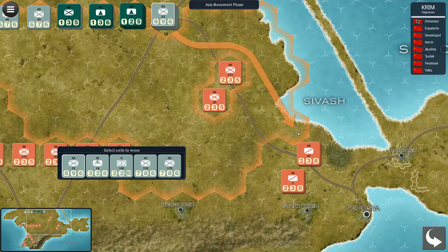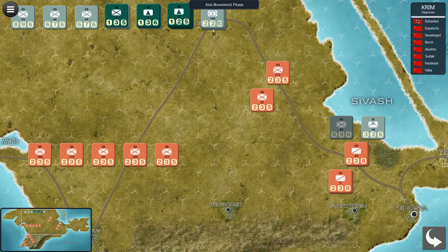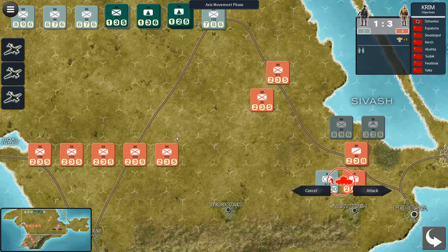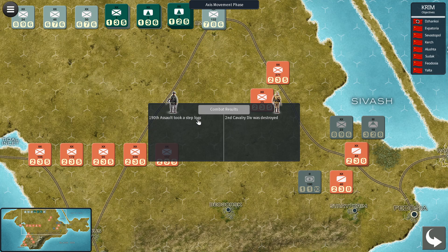We'll move the 896 here, send the 328 here, and the 2210 — which is a special assault gun you can use to do a mobile assault. We've got a mobile assault set up. We'll put through all our aircraft and attack. As you can see it's a one-to-three, so we're taking a chance here.